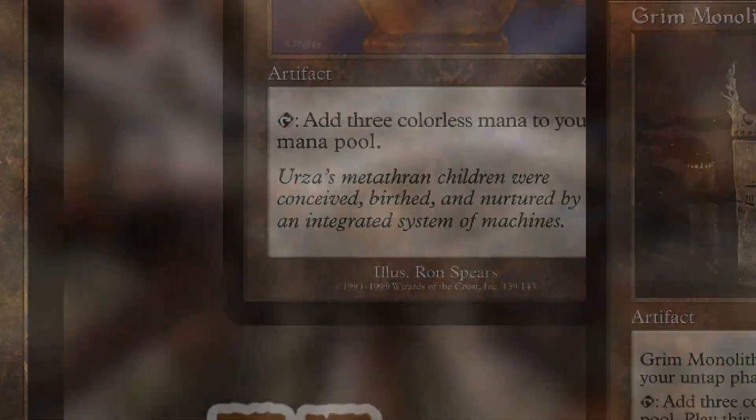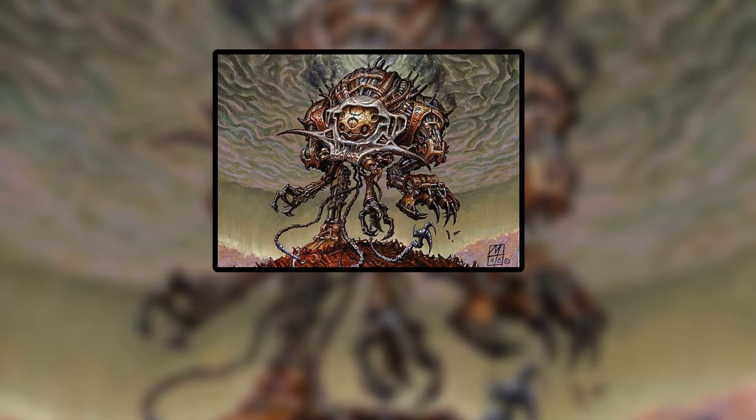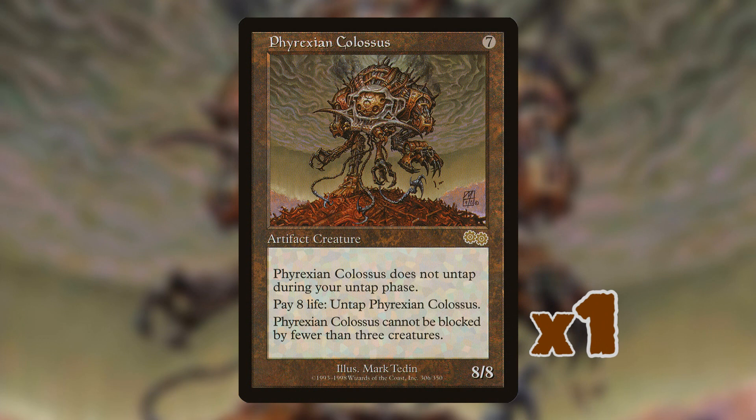The simplest route for the deck was Phyrexian Colossus, a seven-mana 8/8 that has super menace — it can't be blocked except by three or more creatures. It does have a drawback in that you have to pay eight life to untap it, but with Voltaic Key you can untap it for one mana instead. Your opponent is going to die pretty quickly to an 8/8.